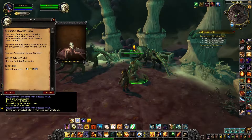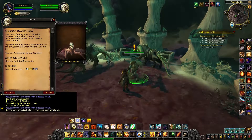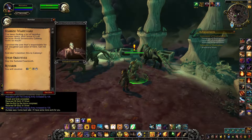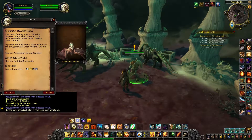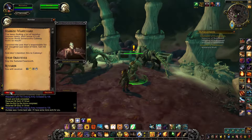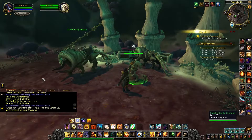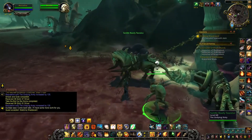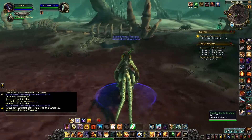So this is the third and final quest in this optional storyline. I've been finding a lot of Torilus corpses lately and I know it's all because of those Bone Tooths Khaleesi loves so much. I spotted the one that's responsible for the slaughter just west of here. Get rid of it and don't mention this to Khaleesi. Slay the Satiated Sawtooth. He has no description. Okie dokie. Let's use this thing - yeehaw.